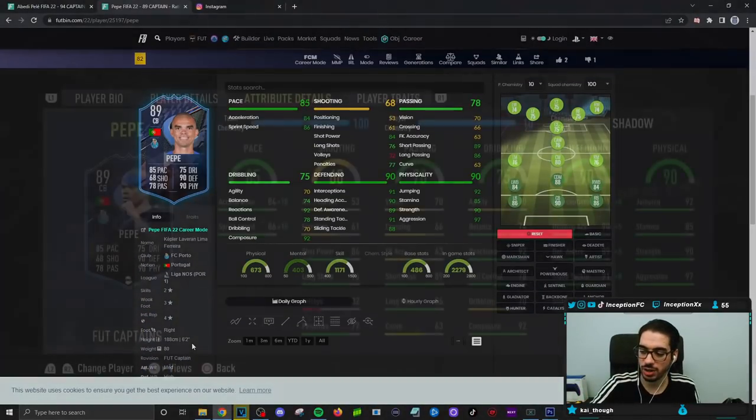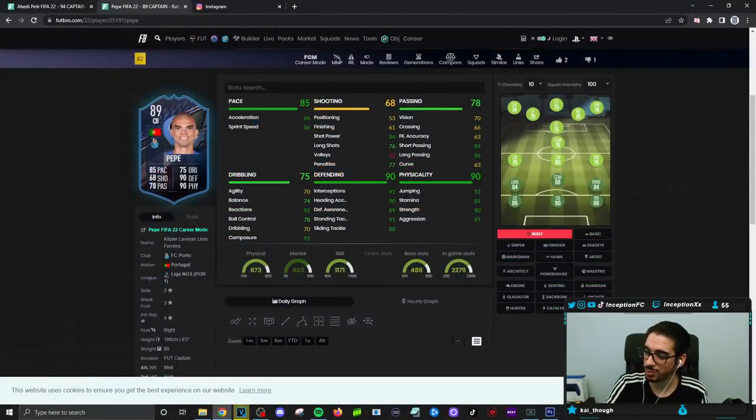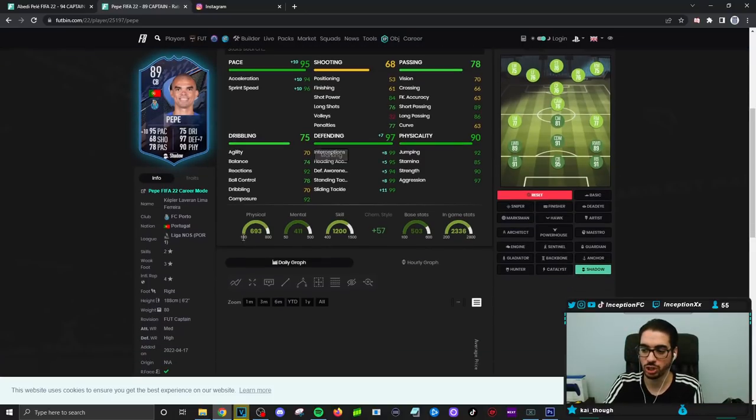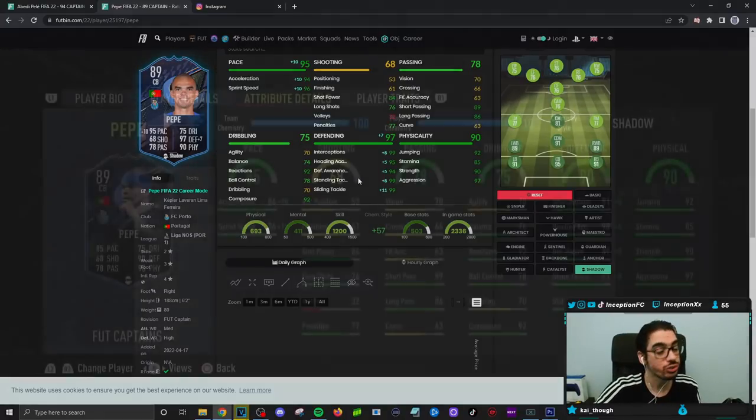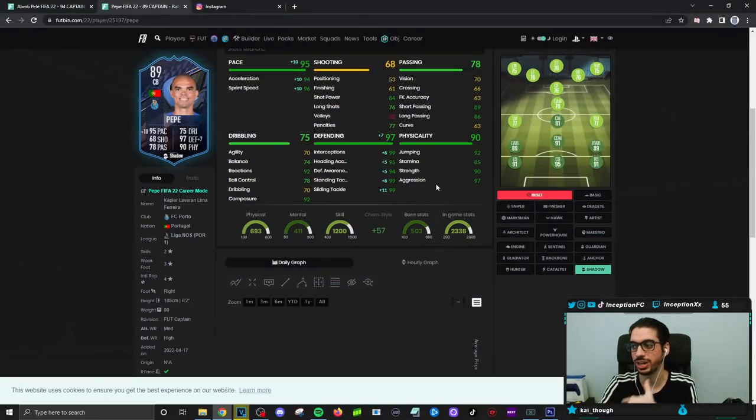For the meta of this game, when you have pace and you're a big player, these guys are the most ideal to have — for interceptions, for certain tackles. With Pep on a shadow chemistry style, we're looking at really good defensive stats. Defensive awareness is low, sure, but the card is a medium-high work rate, and that's the most important thing. He even has heading accuracy, plus absolutely fantastic physical capabilities: 97 aggression, 90 strength, 92 jumping. For a Portuguese center back needed for the Liga NOS, this looks absolutely beautiful.